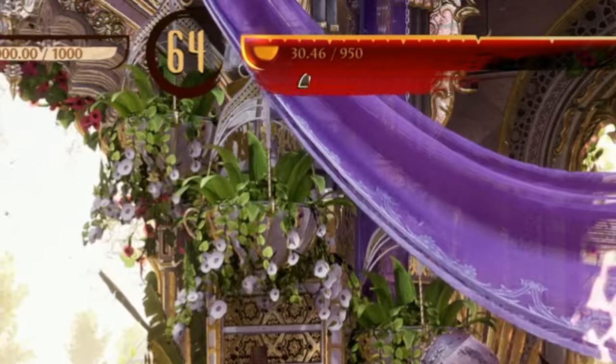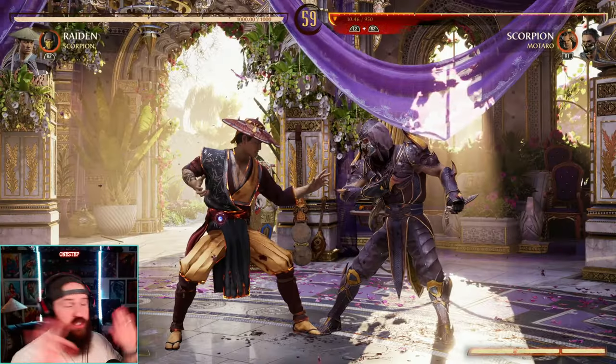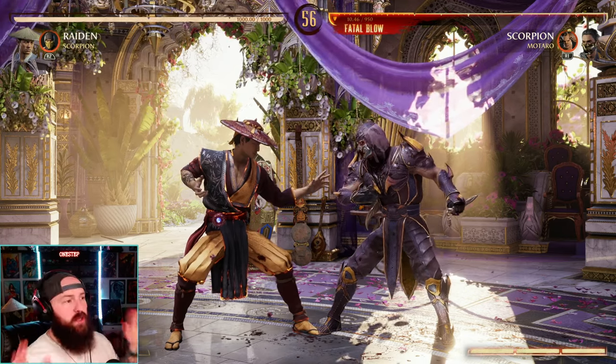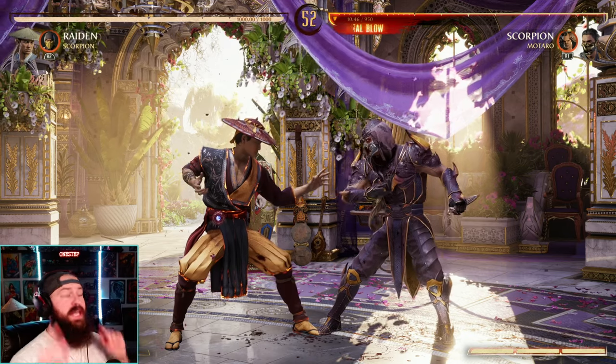And as you can see here, our opponent is at about 30 damage left. Low poke it — they are one hit away from dying, whether it's chip or not. Because as you saw, our blocked uppercut does 20 damage. So a blocked uppercut right now will kill our opponent even if they were to block it.